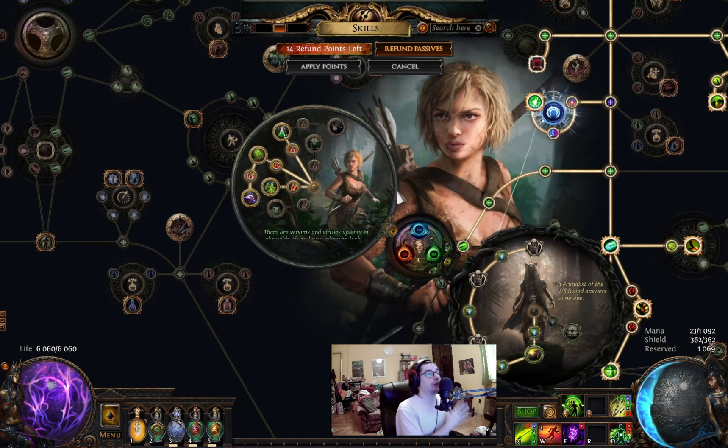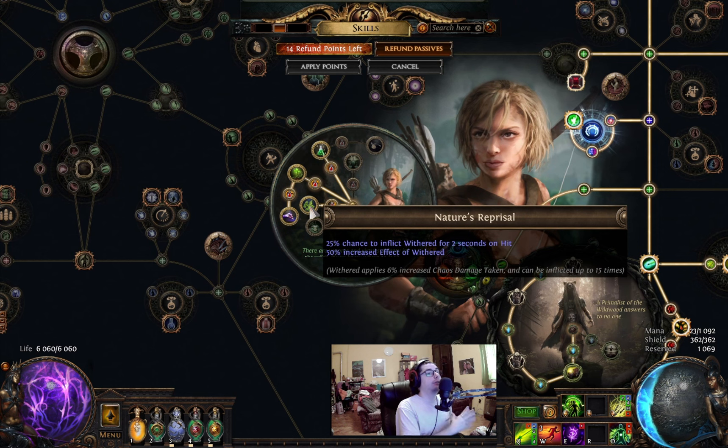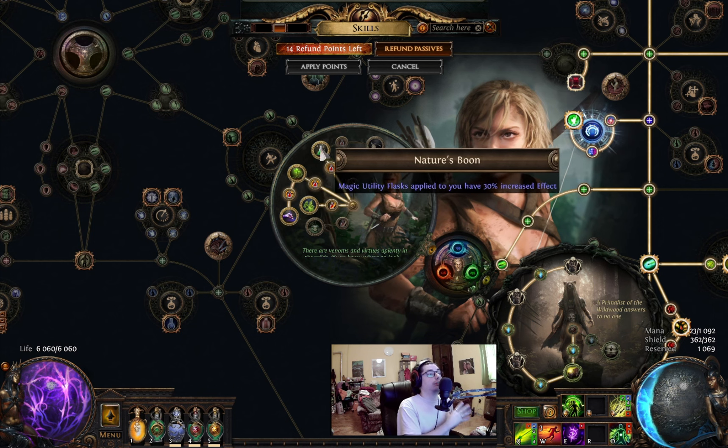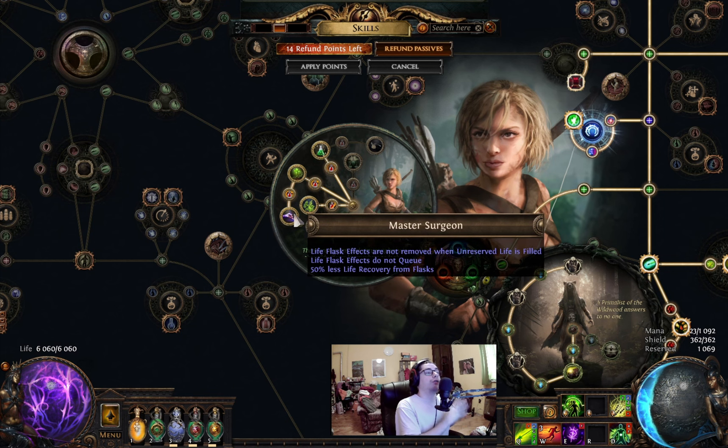We're taking the Pathfinder Ascendancy. First lab: Nature's Reprisal — this node is a game changer in the early acts. Second lab: Nature's Adrenaline — now you're generating flask charges. Third lab: Nature's Boon. Last lab: Master Surgeon — now your life flasks will be active even when you reach full life.